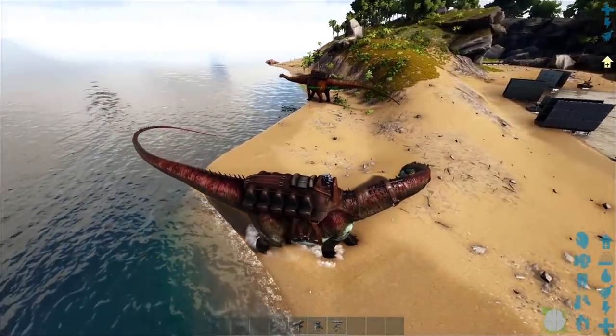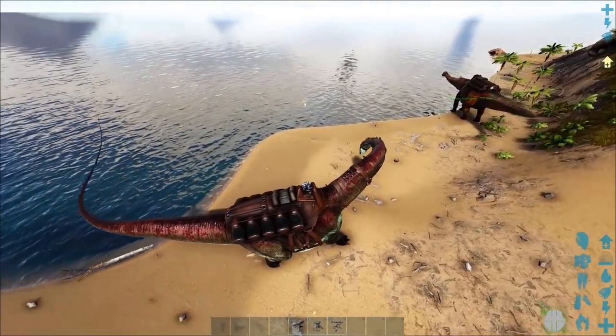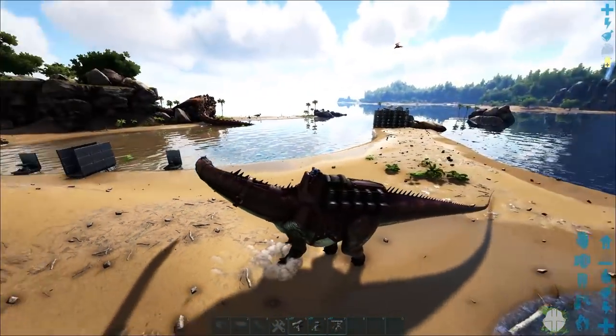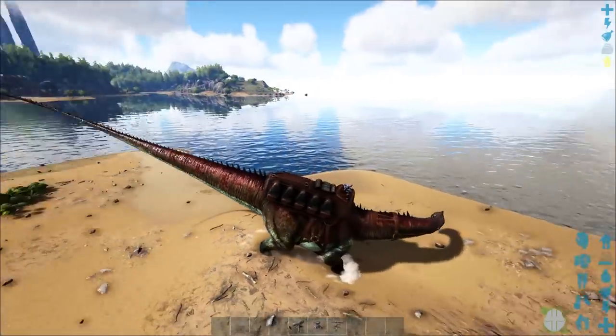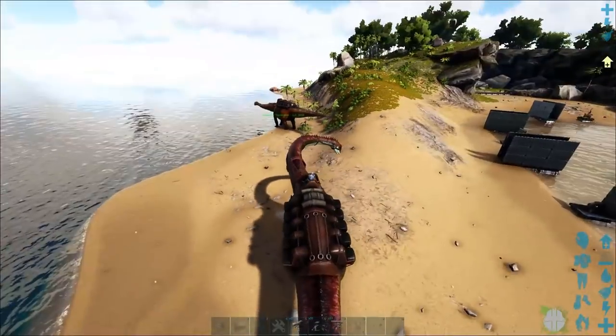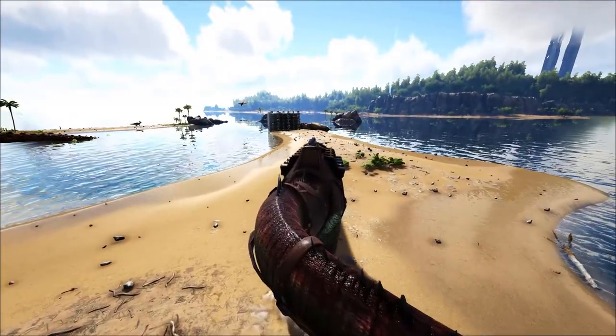He's got some speed so he can get in and out of situations quickly. What I'm going to do — because this seems to be the best way to use him — is back in, because if I back into this giant death wall I'll be able to run using his sprint stat. I can just sit back, eat some veggie cakes, and soak some more.